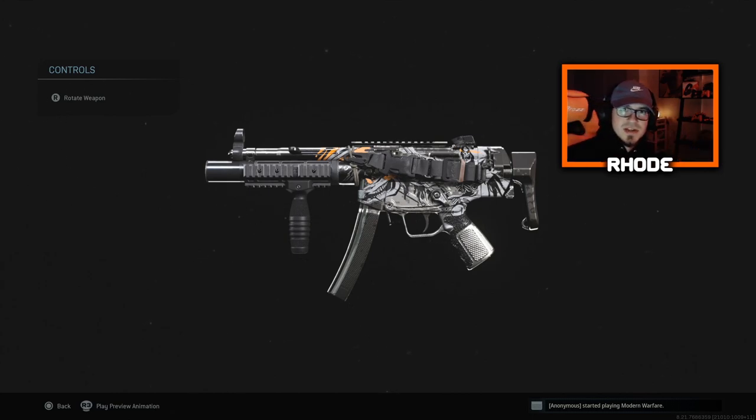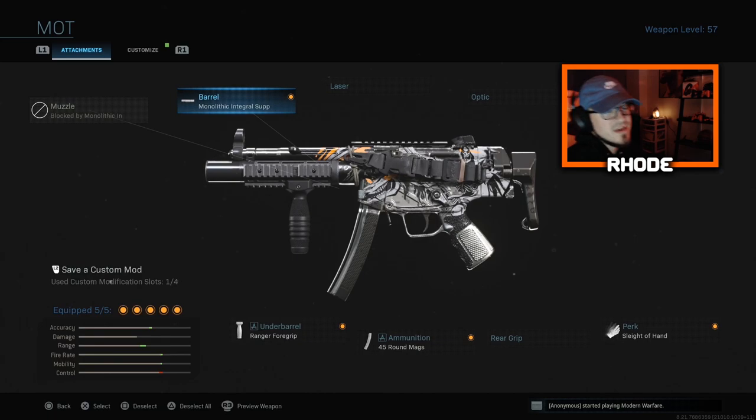Anyway guys, I'm bringing you the best class setup for Season 4, or update 1.22, for the MP5, and we are playing on Rust and we absolutely go crazy — we drop a nuke, almost 130 kills I believe it was. And the people at the end of the game, you gotta listen to the game chat — they're freaking out, asking me what my channel was, and telling me to upload it. That's pretty funny.